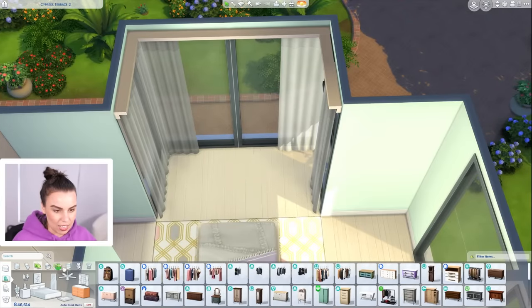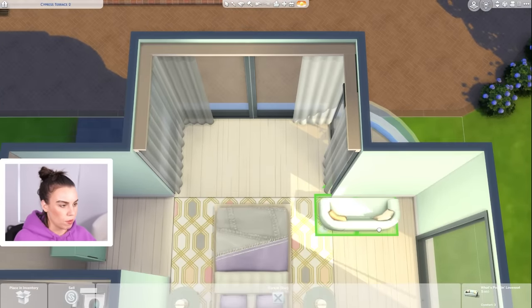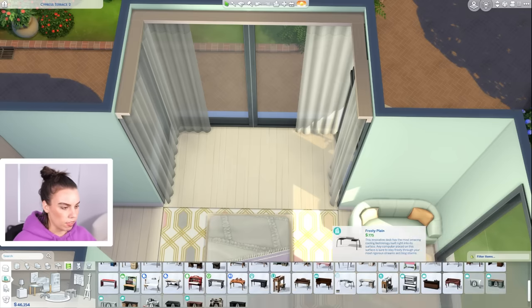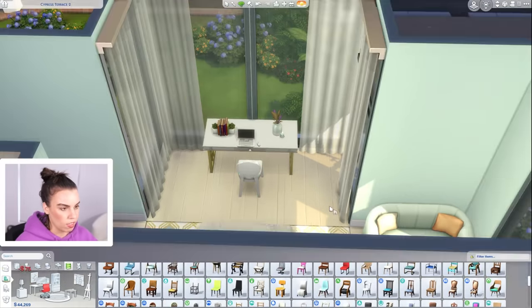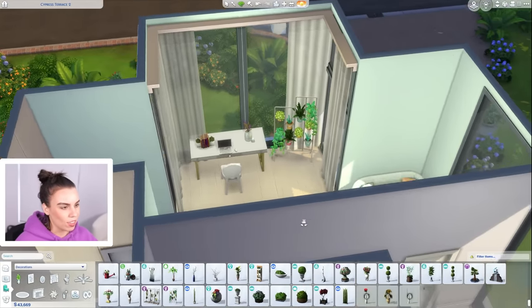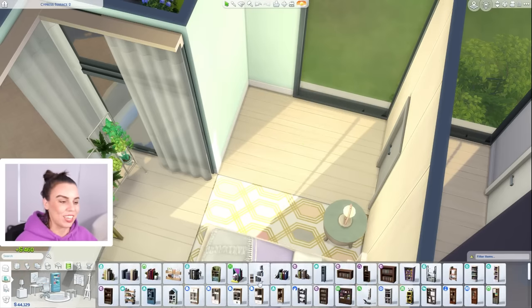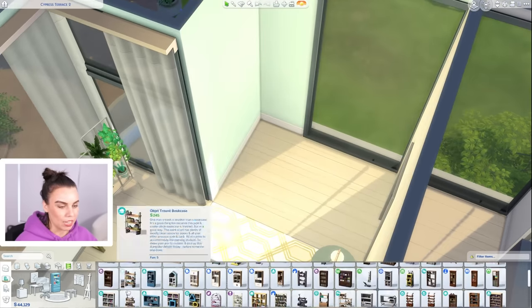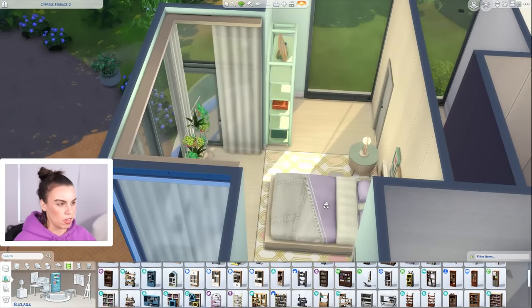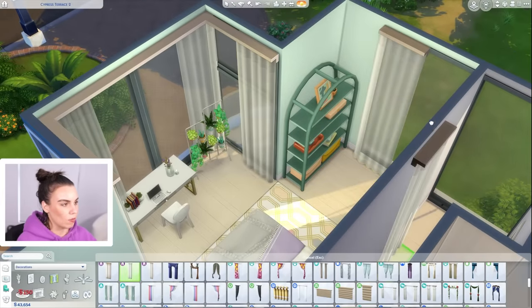Do we want to put a desk here or a couch looking out? It's such a pretty view but a couch would be really annoying to walk all the way around, so let's do another desk. They work hard in this household. I don't use this item very often but it is really cute. Then a bookshelf would probably go better over here — the teal one because we have the right roof height for it — to match the rest of the room. This is a really nice bedroom.